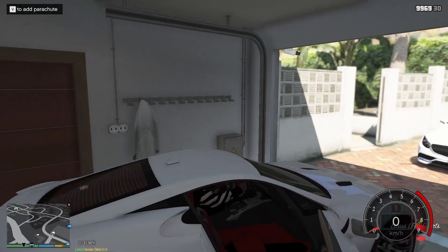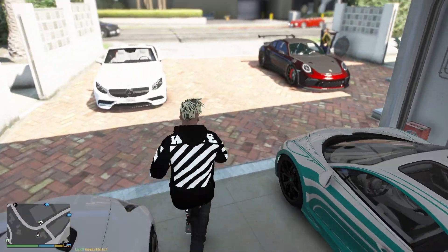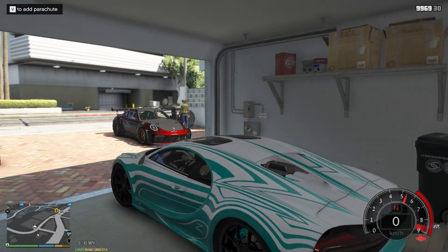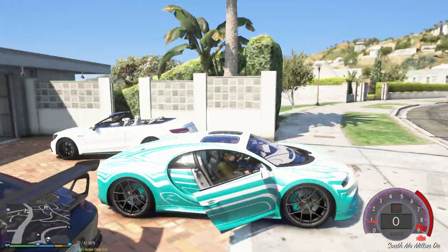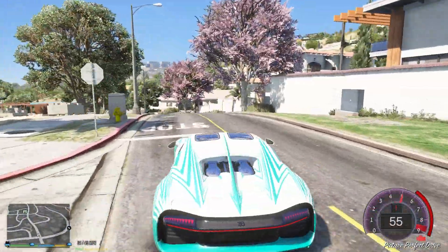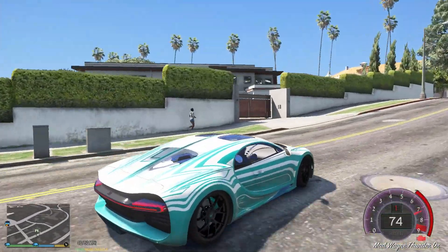We're going to Lester's because we need to get some money - we're trading and buying something. We'll take the Chiron. It doesn't have any crazy exhaust on it but it does sound nice. The speed is more than enough for this car. That was a neat takeoff. We are reaching Lester's house because we need to get some money, that's why we're coming here.